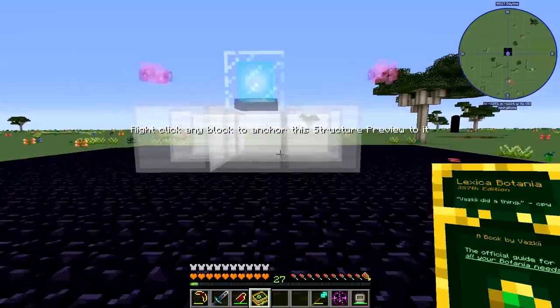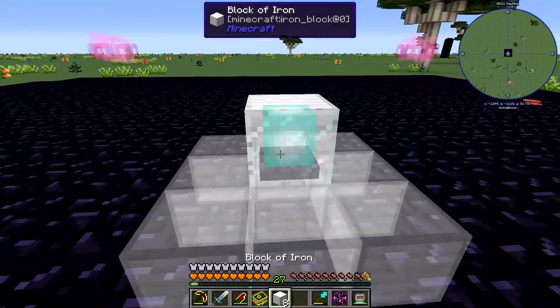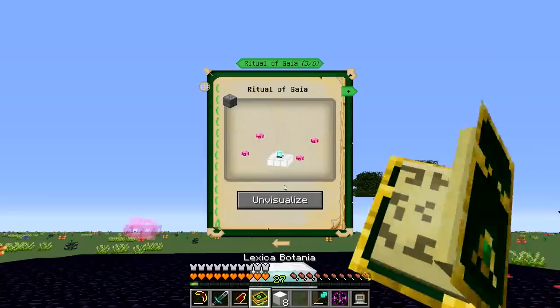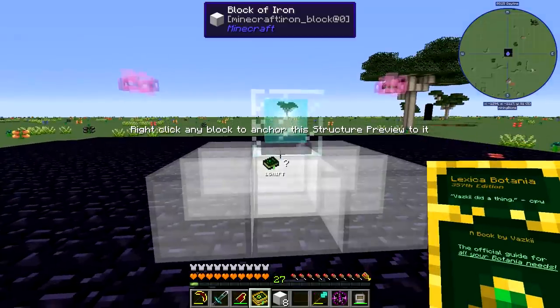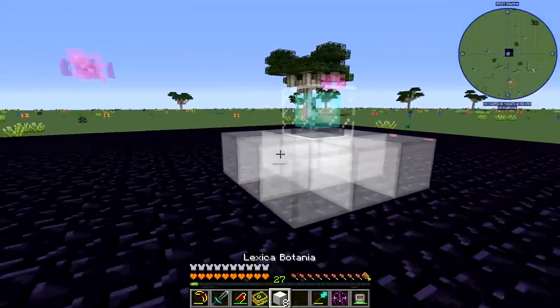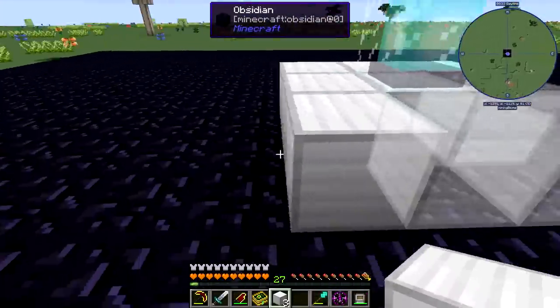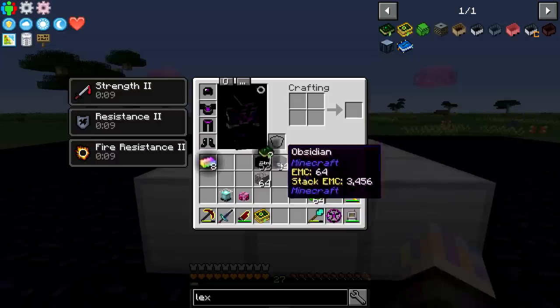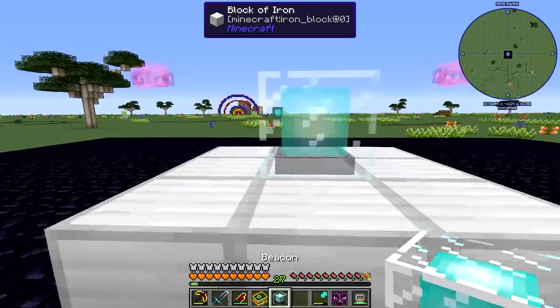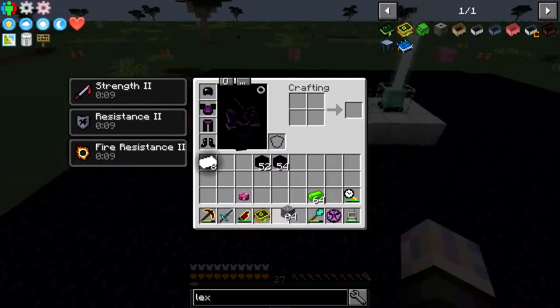Let's grab one block of iron just so we can set this down and put it right there. I guess we're going to have to un-visualize and visualize again. If we right-click on that block of iron it should pin that, which is exactly what we want. Then we can see where our pylons need to go — the only reason I really needed it. Let's grab our beacon and pop it there.